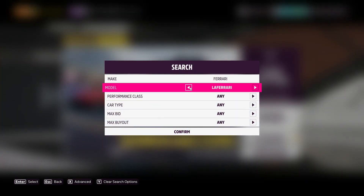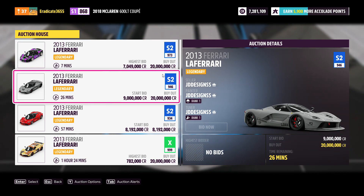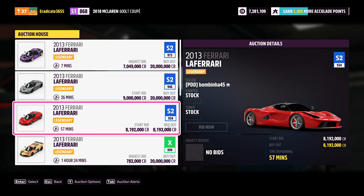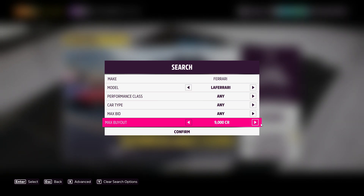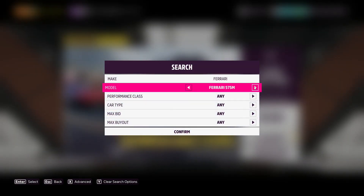The second car is the beautiful 2013 Ferrari LaFerrari. Some legendary tuners have it listed for 20 million, however the current price is around 8 million. This car has potential to sell at 20 million like it used to, making it another good investment car. I would recommend trying to buy this one for around 5 million credits to guarantee you make some money.